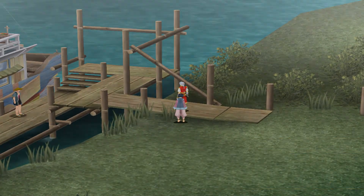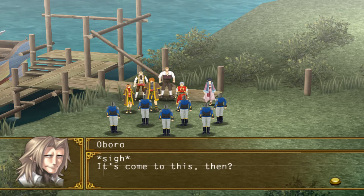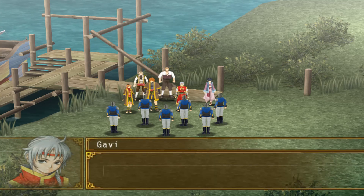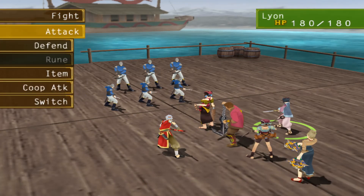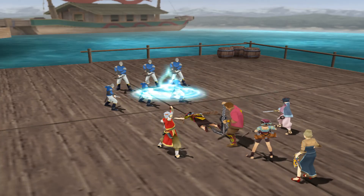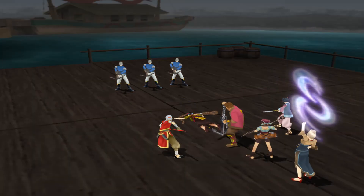At the pier, we're stopped by some Barrows soldiers before we can leave. The soldiers say they saw us snooping around the mansion and demand we stop our investigation or else. Like every other time we've been threatened, violence is the answer, so we get in a fight. The Barrows soldiers are pretty easy — you can actually use Shigure and Sigiri here who are pretty overleveled, making it even easier. If you have any AoE spell at all, you can mop these guys up pretty quick.